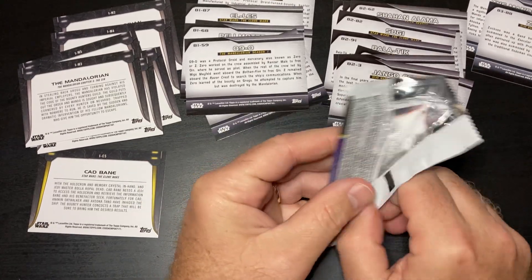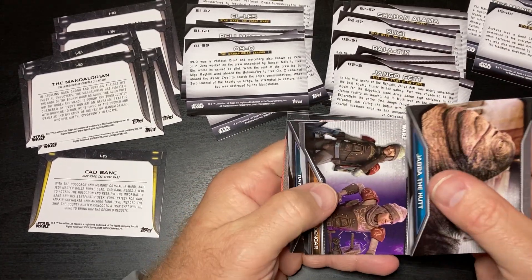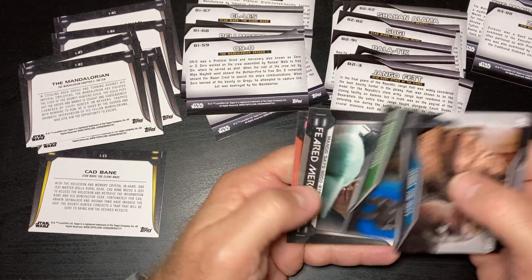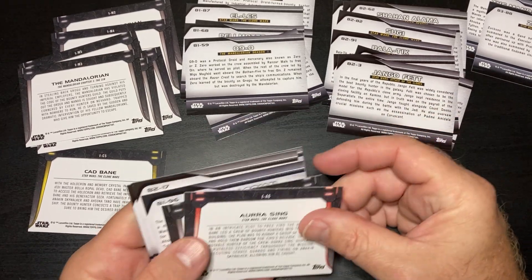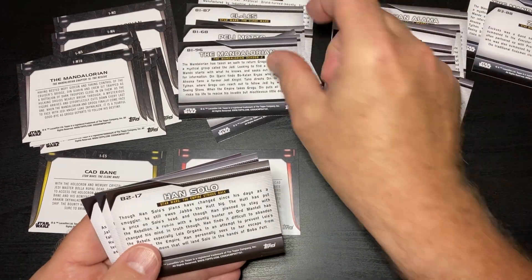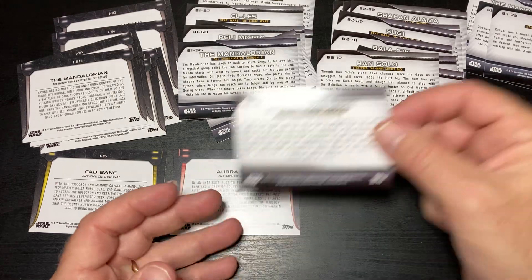So we have a couple of numbered cards so far. There's Jabba, Dingar, Han Solo, and Mando. Let's check these out — there's an IA (I haven't seen that one before), there's an IM, a B1, a B2, a B2, a B3, and a B2.